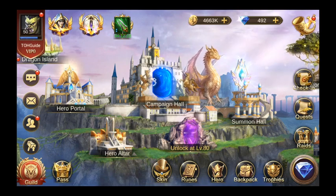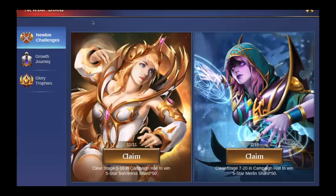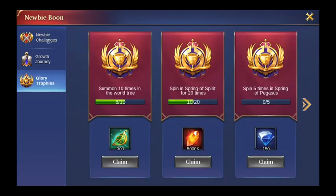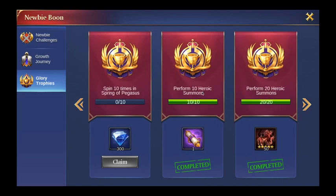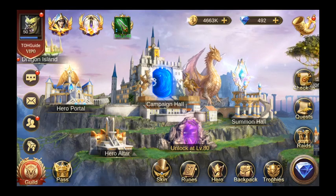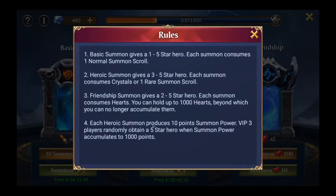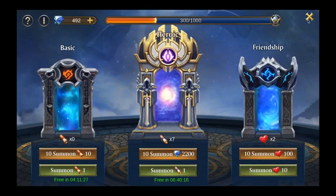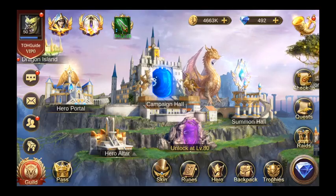The main reason for doing that 10-summon pull is that in the beginning you have this newbie boon. It has these glory trophies which are quite helpful — once you do 10 heroic summons you get an extra scroll, and once you do 20 heroic summons you get a guaranteed 5-star hero. Statistically the chance of pulling a 5-star from heroic summons is about 3.2%, so you should get a 5-star roughly every 30 summons. So you have a decent chance from the first 20 summons — I would just use them.